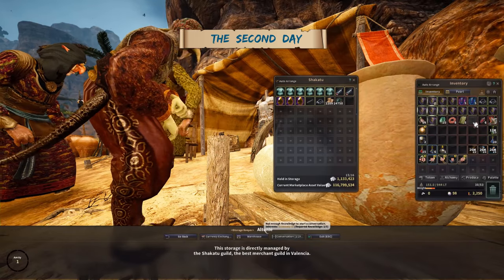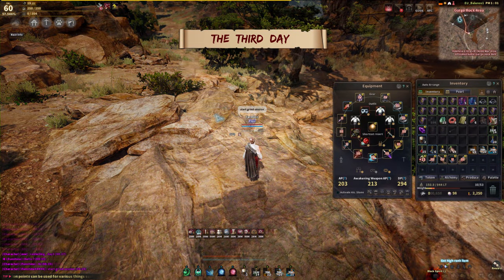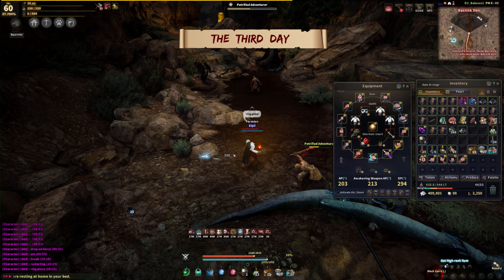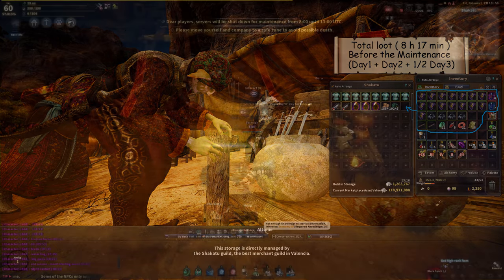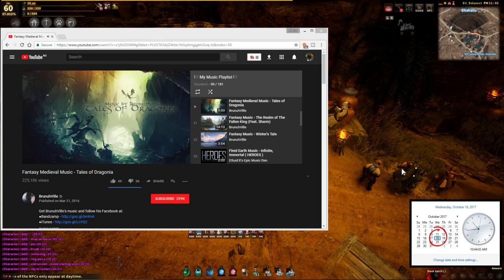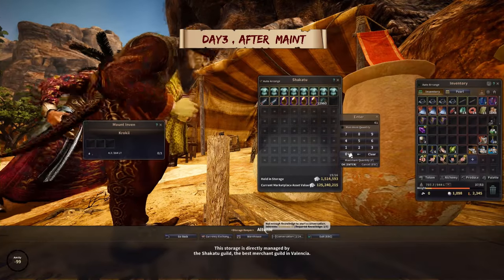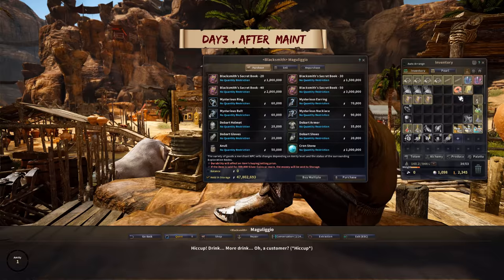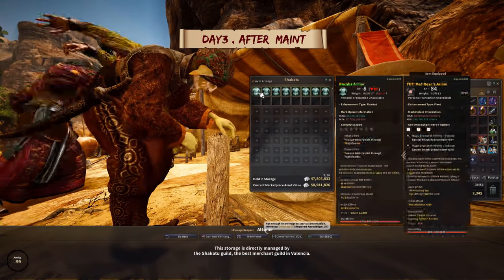The third day was a total of three and a half hours of grinding, spread across two hours before maintenance and then another hour and a half after. Keep in mind this was about one week ago, so it's not the maintenance that happened this Wednesday. In those three and a half hours, I did not get a third Basilisk belt, but I did get some more pin and ring pieces. Adding them all up, I still couldn't make a third belt by combining the pieces. So after 10 hours of grinding, the result was two Basilisk belts plus whatever else you can see on the loot table.